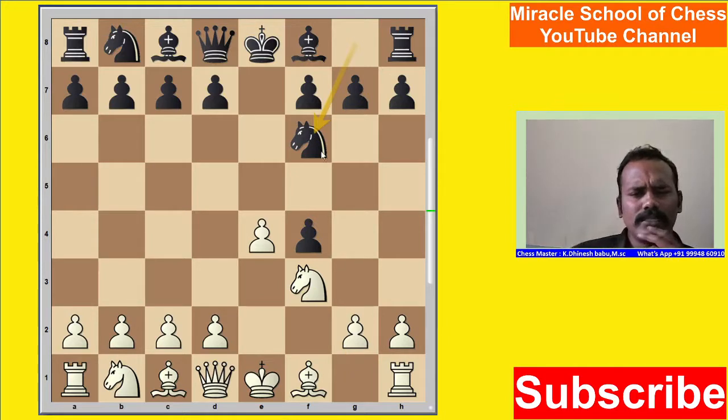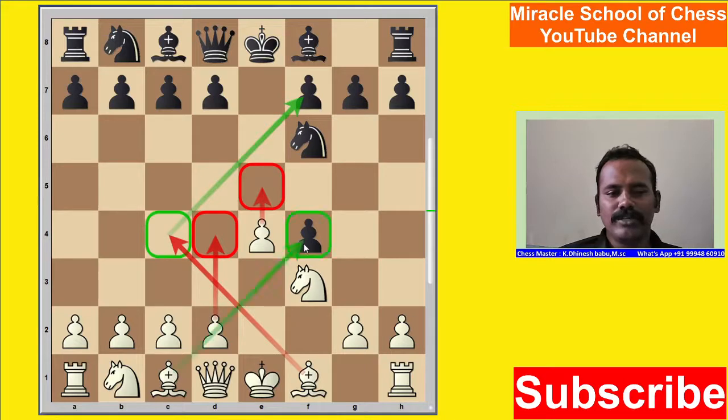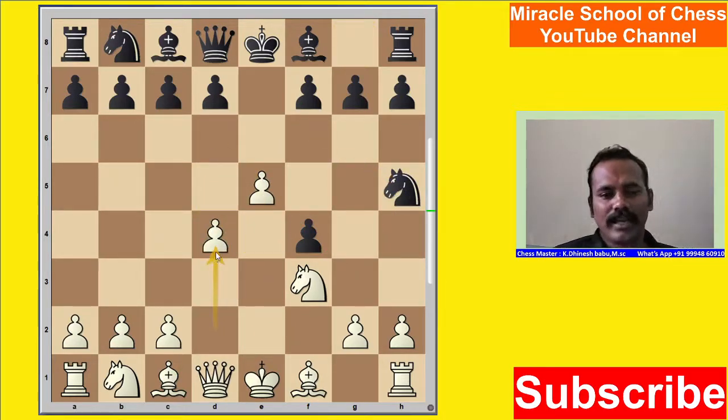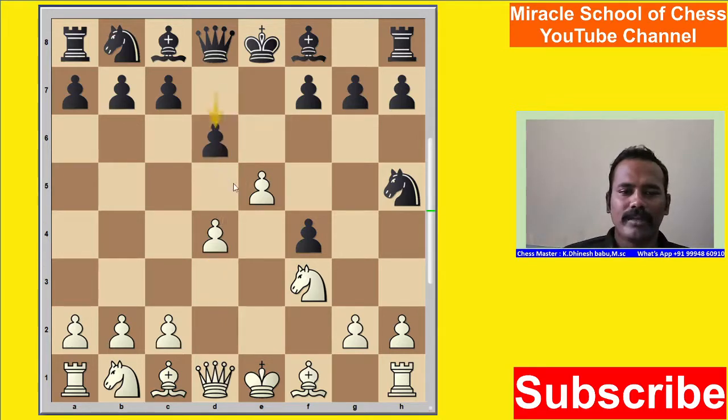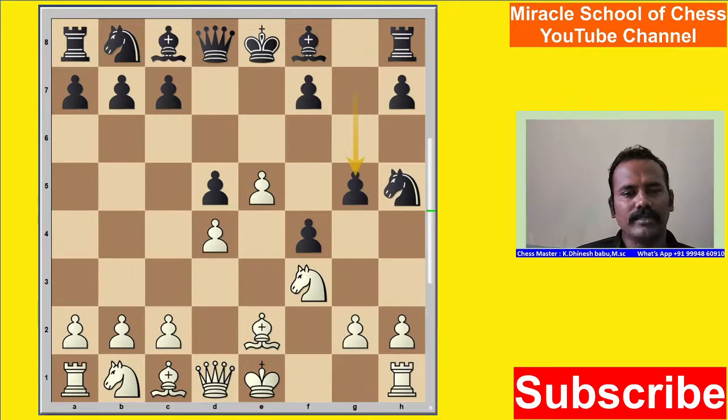Now, if black plays Knight F6 — Knight F6 is not good because the pawn is ready to attack, helping another pawn, and the piece is going to develop with attack, then the Bishop is attacking. After Knight E7, white has very great attacking chances. Play E5, Knight goes to H5, then play D4 — nothing will happen for black. If black plays D5, you know what will happen. D6 is not a good move for black. If D5 is played, you can simply develop your pieces and go to G5.